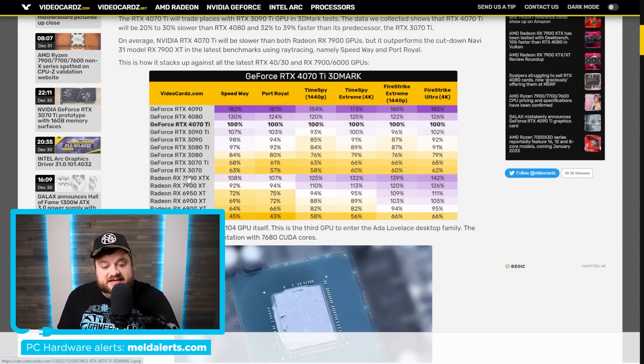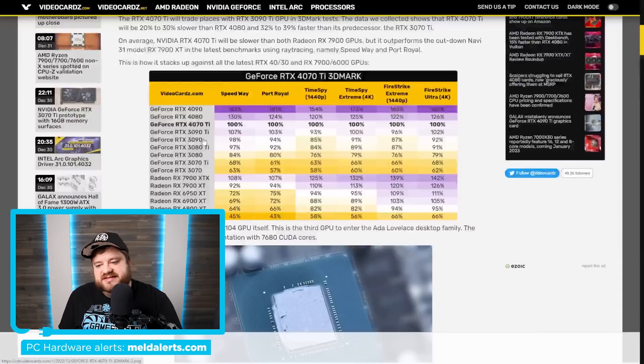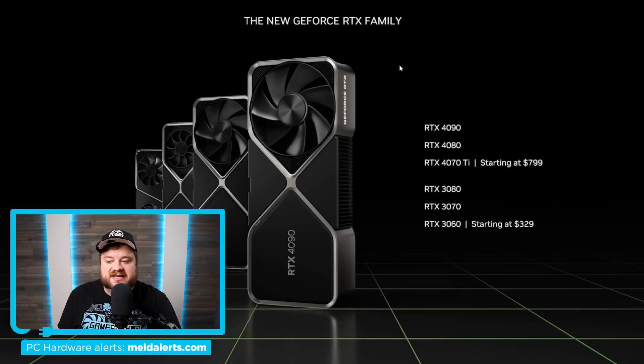Either way, that is apparently the price, and it's set to be available January 5th. You can see that they actually changed the whole GeForce RTX family from starting at $899 to now $799. So that is it — it's coming in just a couple of days. If you're interested in picking one up when they are released, I'll have an affiliate link down in the description below.